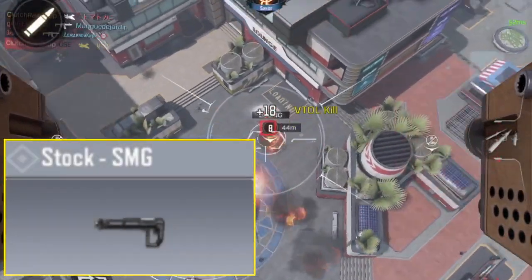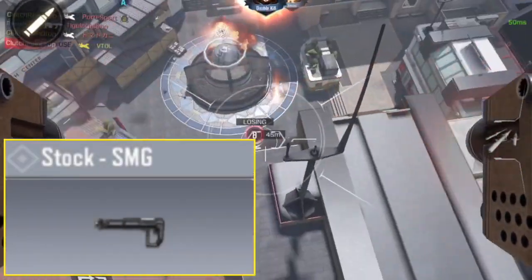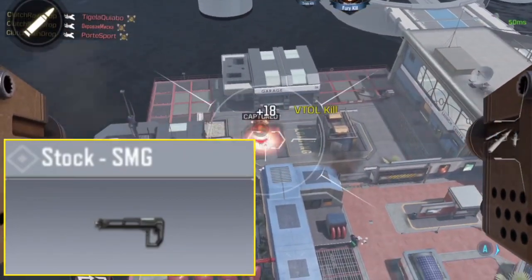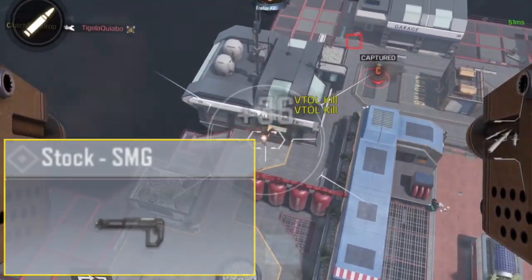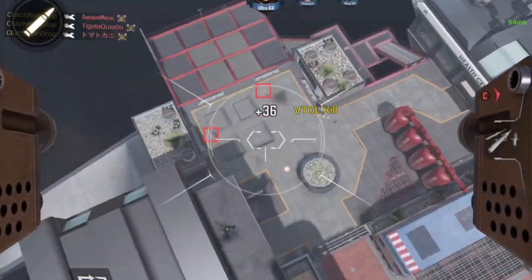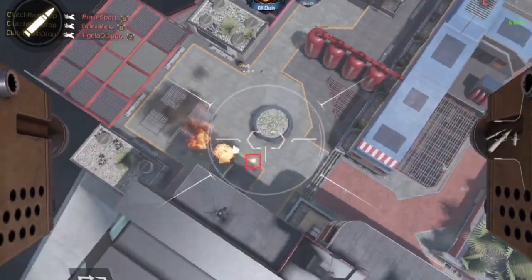At number six, the stock is an extremely good attachment. It increases your strafe speed when you aim. I did notice that on some guns it does not work as well — I don't know if that's a bug — but overall it's still a great attachment and it's definitely become one of my favorites.